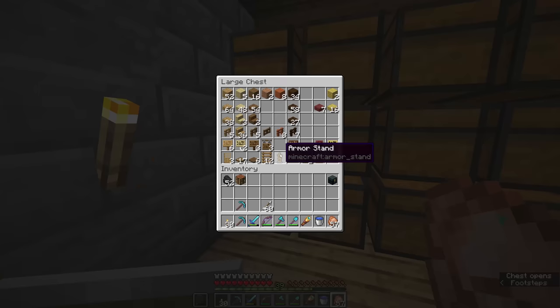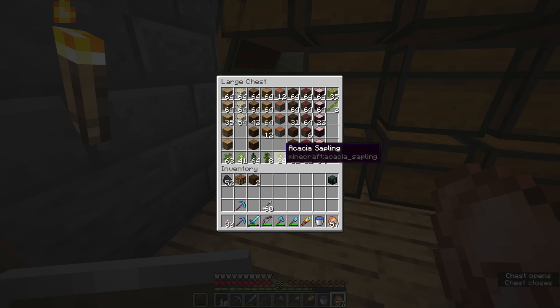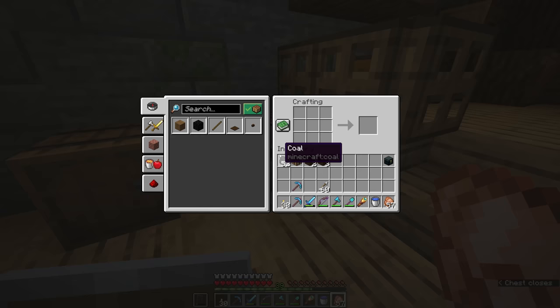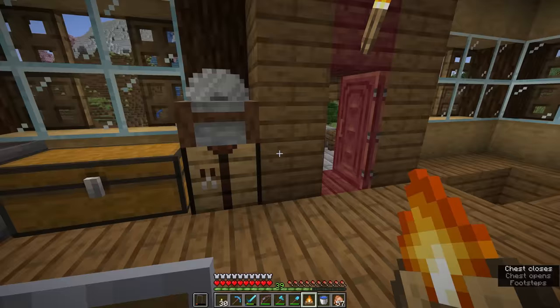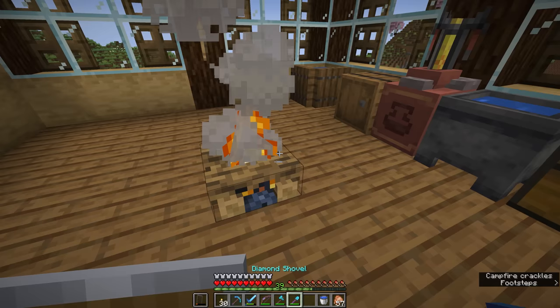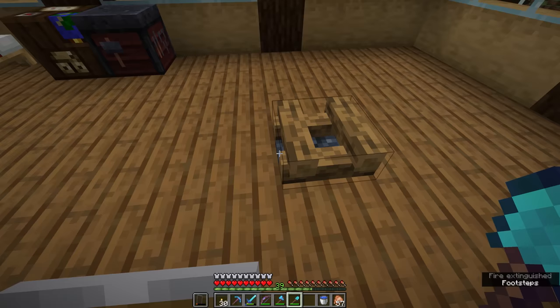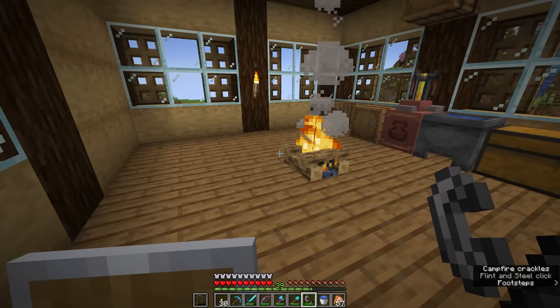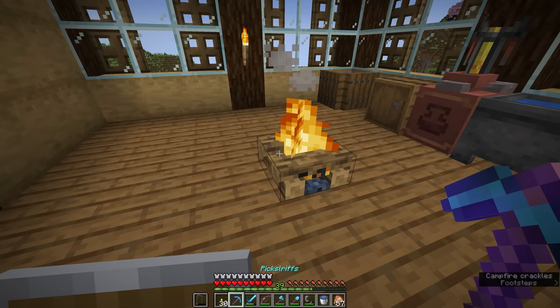We got some campfires earlier this season by trading with fishermen, but to craft them yourself you just need three logs, a piece of coal or charcoal, and some sticks — arrange them in the crafting table and you'll get a campfire. Campfires can be placed basically anywhere; you can even put them inside a completely wooden house without risk of setting anything on fire. They can also be extinguished, which makes them look like a neat wood-pile block.